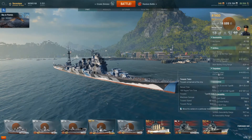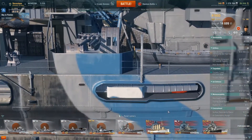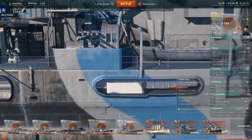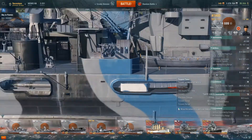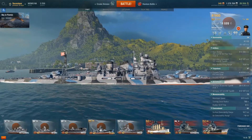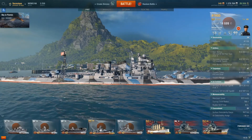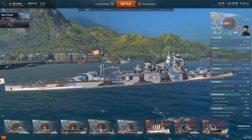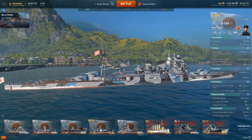What she does have is really great torpedoes. She has four launchers, two on each side. They each fire four torpedoes. Her torpedoes do just over 17,000 damage, they travel at 62 knots, and they travel for 10km. Another advantage of the Atago is the placement of her torpedo launchers — they're placed in the center of the ship, kind of like German cruisers.